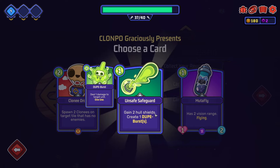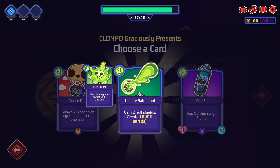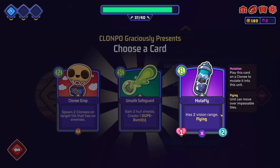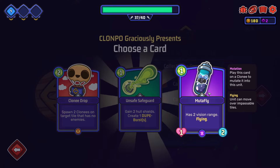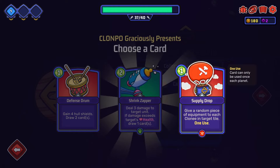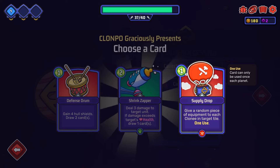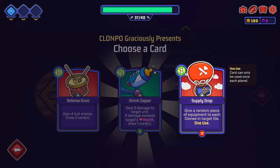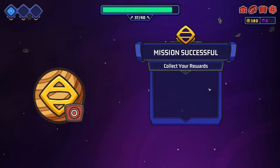Deal three damage to target unit - if damage exceeds target health, draw one card. That seems good. Give a random piece of equipment to each cloney in the target tile - that's strong but you need a lot of clonies in the same tile. Some unique options here, I like it. Point of interest - will encounter an interesting event here. Rogue satellite reveals the next seven columns of nodes.